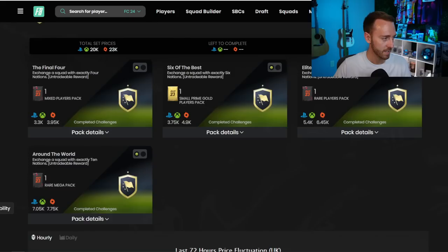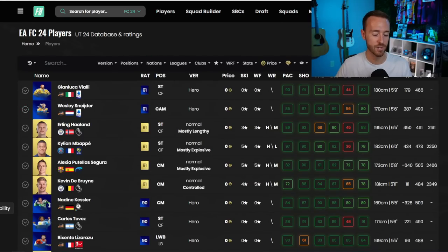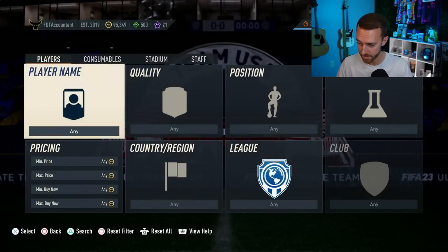Icons and heroes are also a really good shout. If we look at FC 24 players to invest in, icons and heroes are going to start out really cheap. Meta cards like Mbappé and Haaland — you can buy those and see their prices appreciate. Just don't hold on too long and they'll probably make you a ton of coins. That's one of the biggest ways to invest in the early stages of the game.